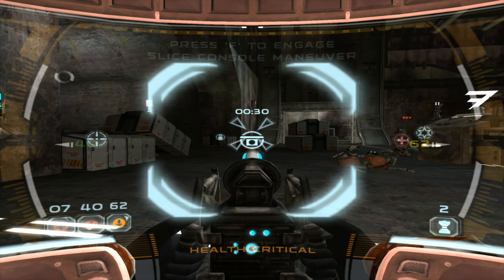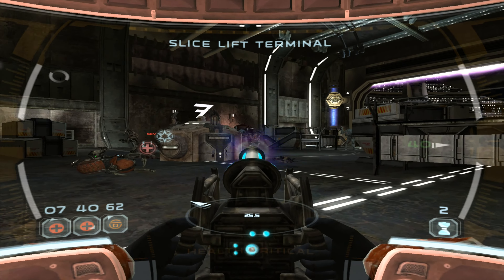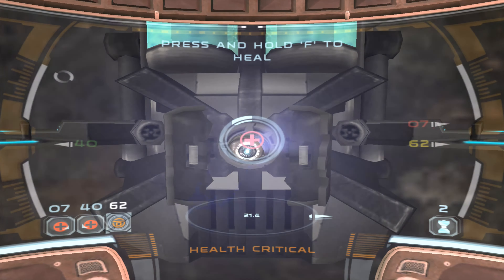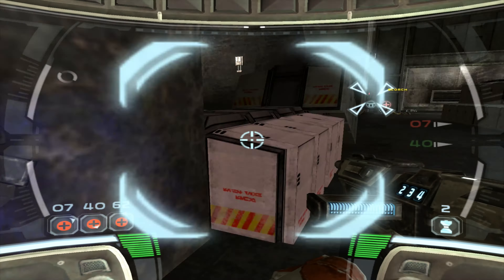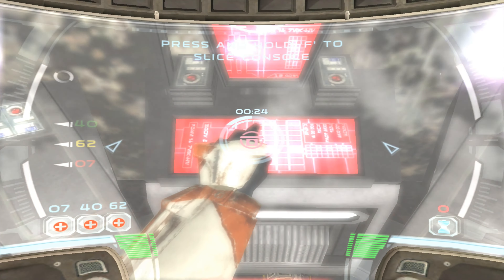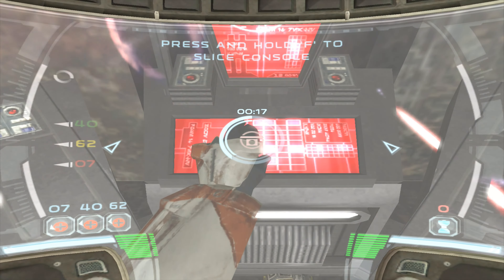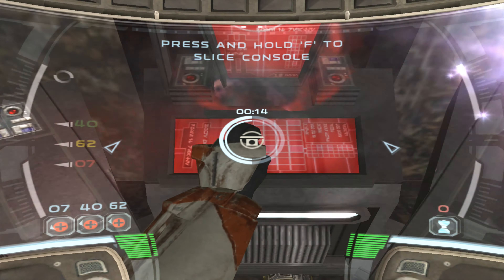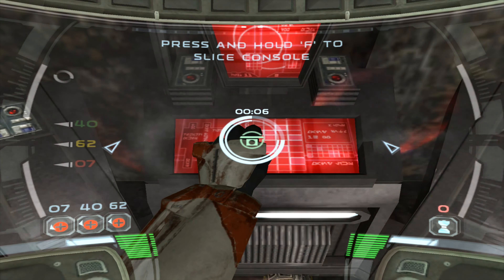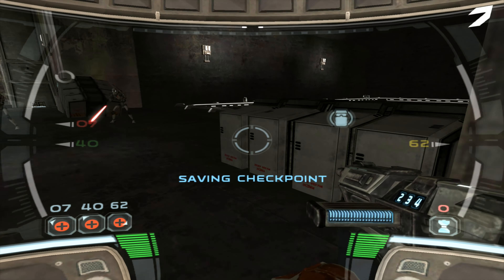Look out. Seven's lost. Commence slicing protocol, Delta. Hold it together, Delta. Lift is en route. Hold position until it arrives. 3-8, I'm reading low vitals on your squad.